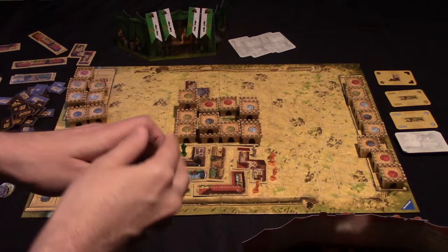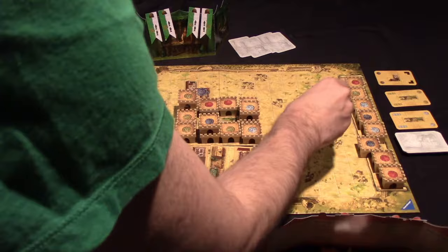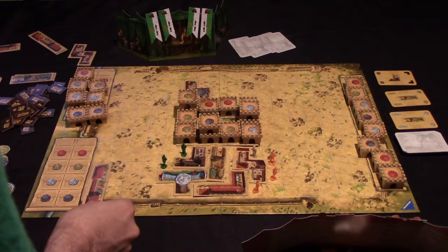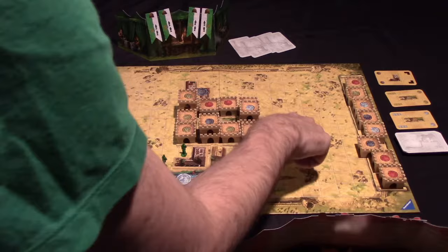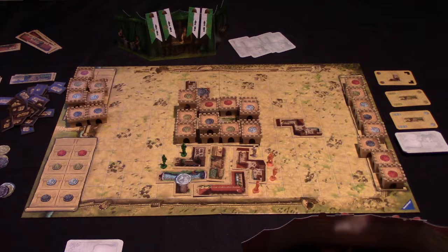Second, to recruit neutral workers — whenever you cover up one of these spaces that have tents on them, whether with a building tile — so for example if I placed this one here it would cover up two tents and I would get two neutral workers. If you use a worker to cover up one of those tent spaces you do not get neutral workers. That's how you get more workers other than receiving workers when you do a scoring.